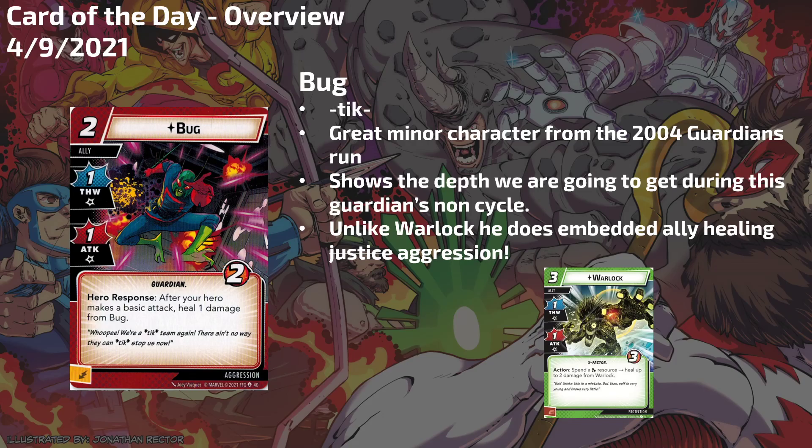Bug does everything Warlock does wrong, correctly. He does amazing embedded healing in his ally and he really does it justice — or, well, aggression. Bug has one thwart, one attack, two cost only, and two health only. Hero response: after your hero makes a basic attack, heal one damage from Bug. Amazing. You want to do basic attacks, you want to be punching the villain — that is your win condition. By punching the villain, you are also healing an ally, which helps you long-term in the game. You're not investing extra resources into him; you're investing in your win condition, which gets you a bonus. So it's not a win-more card — it's a give-me-bonuses-for-doing-the-right-things card, and that makes him really great. Tick.